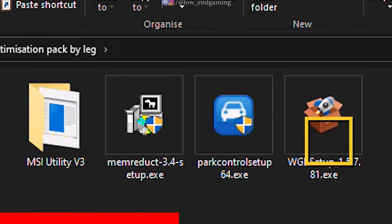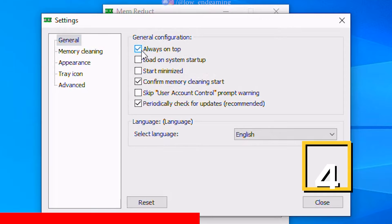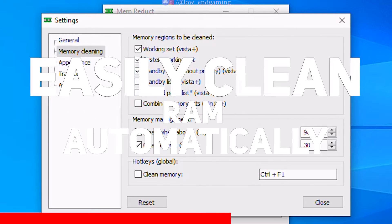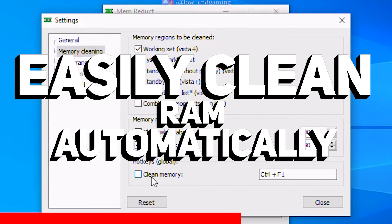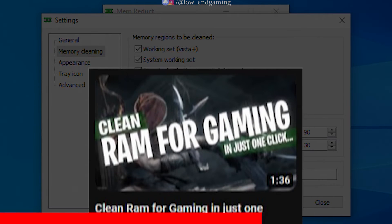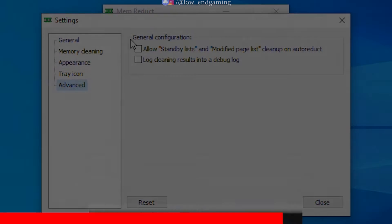Tick Bitsum Dynamic Boost Enabled and we are done — close the app. Now install the Meme Reduct app and open it. Click on File and go to Settings, tick Always on Top and Load on System Startup. Go to Memory and tick these two options. This app will automatically clean up your RAM while you are gaming. If you want to use this app to its full potential, then watch this quick video — link in the description or click on the upper right corner.